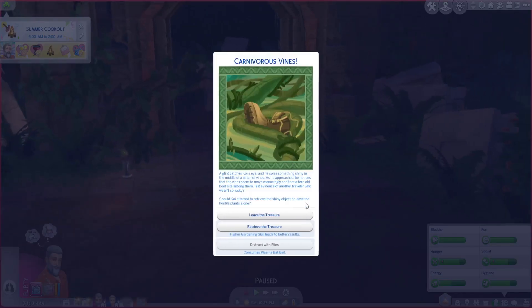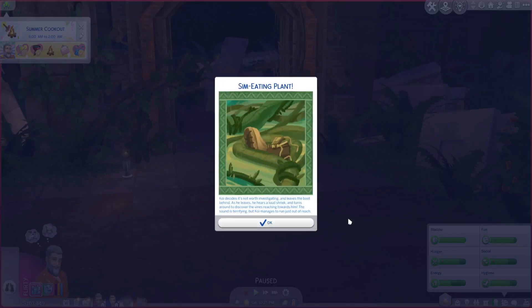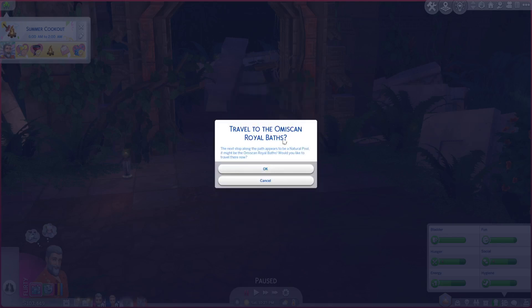A glint catches Coy's eye — something shiny in the middle of a patch of vines. As he approaches, the vines seem to move menacingly, and a torn old boot sits among them. Is it evidence of another traveler who wasn't so lucky? I don't have much of a gardening skill so we're going to leave it. Coy decides it's not worth investigating. As he leaves, he hears a loud shriek — the vines reach towards him, terrifying, but Coy manages to run out of reach. Travel to the Omiscan Royal Baths.